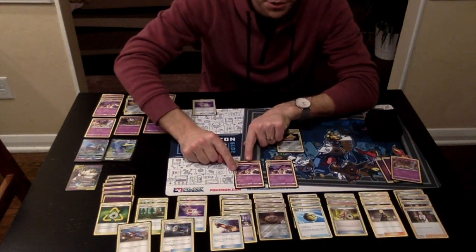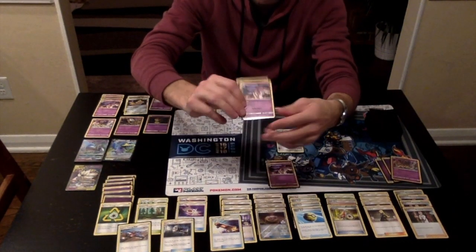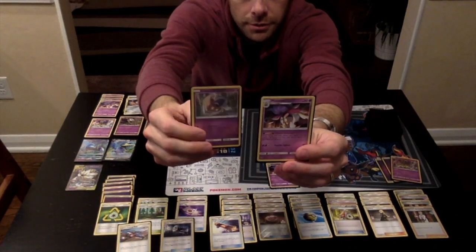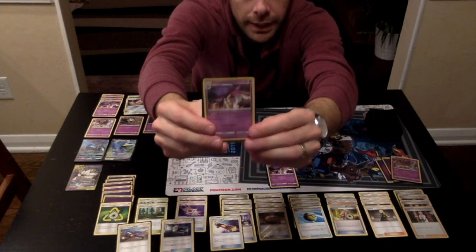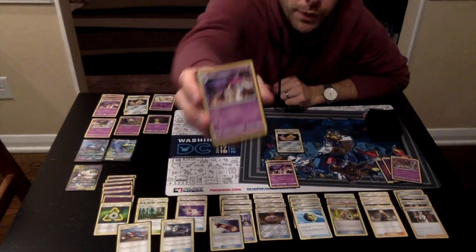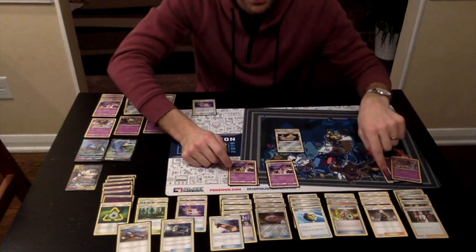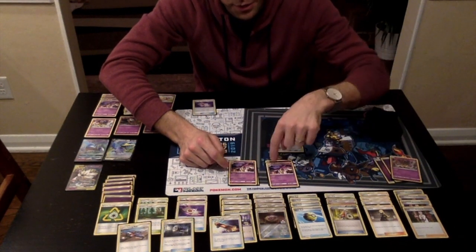The idea is to have at least two Malamars on your bench. A Malamar is a stage one that evolves from an Inke. So you put the Inke down first, turn one, and then you get the Malamar on top of it to evolve at the next turn. It has this ability called Psychic Recharge, where once per turn you get to put a Psychic Energy card from your discard pile onto one of your bench Pokemon.